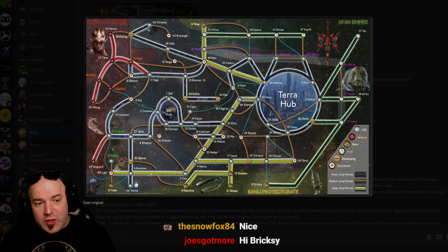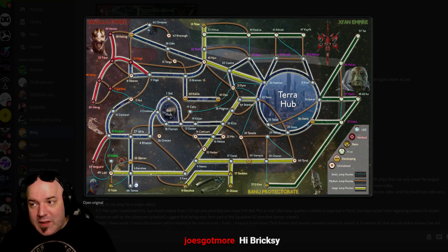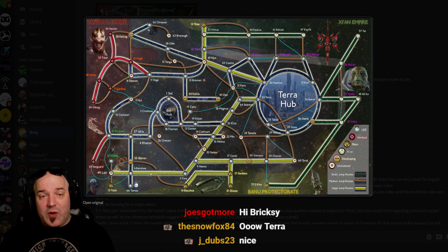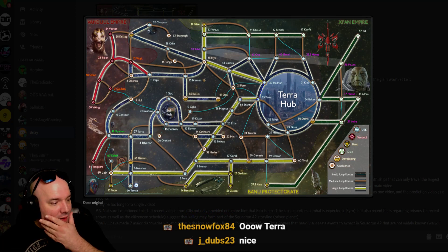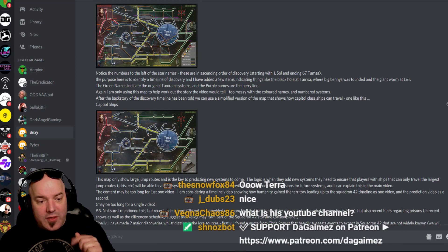Right here you can see a two-dimensional version of all the jump routes from small to large. You can see all the alien races. In fact, I might even put a link down to the map if he's fine with that. Brixie is a really nice guy — he's been talking to me about this for the past month, and I've seen his progress. He showed me the work he's put into this extensively. Very excellent map as far as I'm concerned, and he's got an interesting theory.